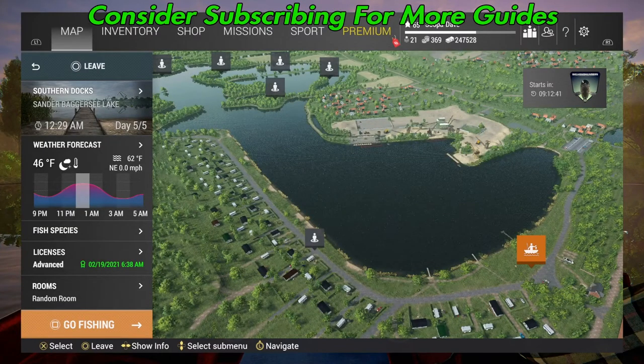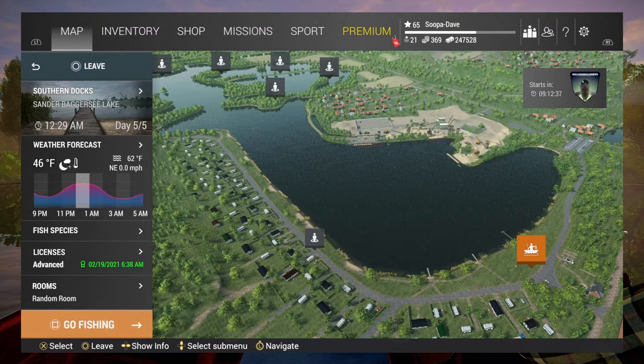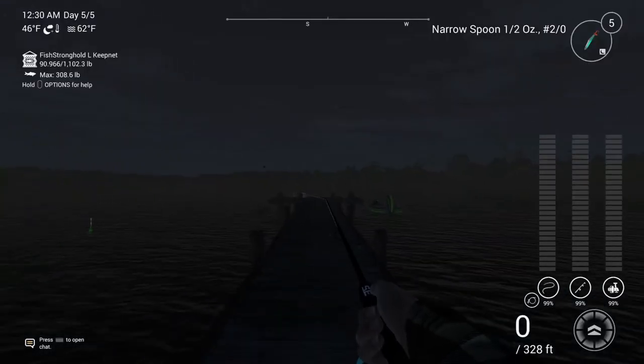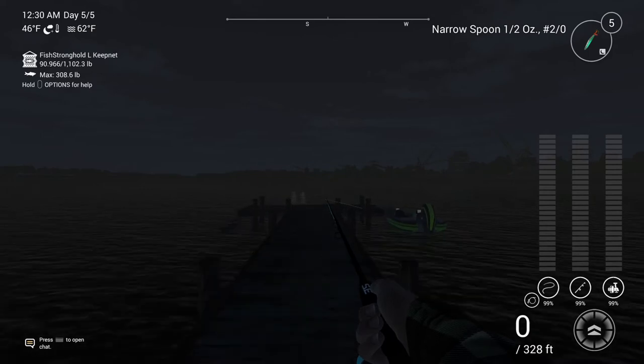Welcome back folks. For the unique Zander at Sandbager Sea Lake, Germany here in Fishing Planet, you're going to spawn on the southern docks, and once you spawn you're going to go straight out to here.